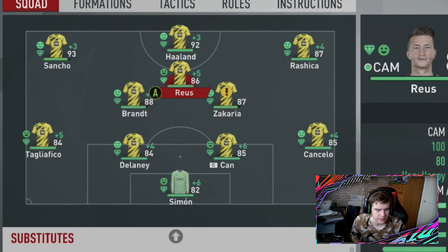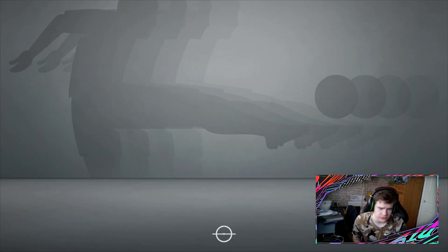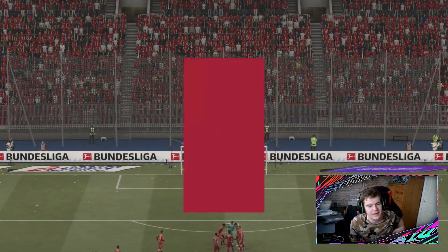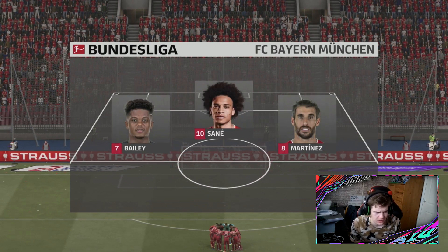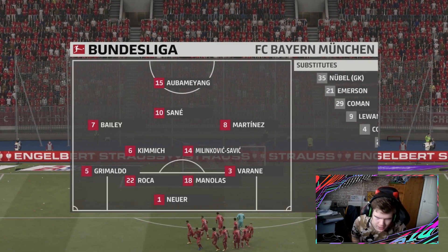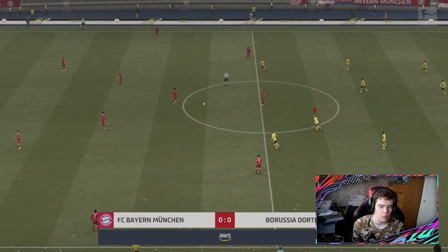The lineup: Simon in goal, Cancelo, Chan, Delaney, Tagliafico, Brandt, Zakaria, and Reus, supported by Rujica up front, Haaland, and Jadon Sancho. Let's look at the Bayern Munich lineup — I can see Sane there, Neuer in goal, Grimaldo, Roca, Manolas, and Varane in defence, Kimmich and Milenkovic, Savic, with Bailey, Sane, Martinez as a striker — and there's Pierre-Emerick Aubameyang. Lewandowski on the bench. Connor Cody, Emerson, Koeman — quality all over, especially with the addition of Varane. Come on, let's get a win against Bayern.